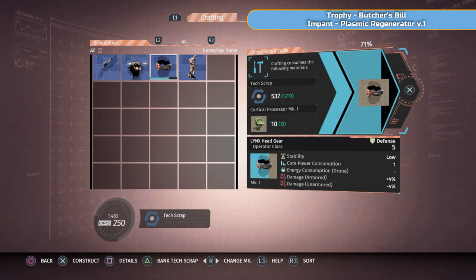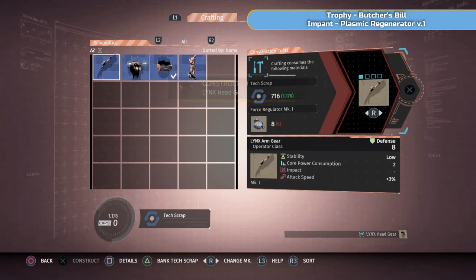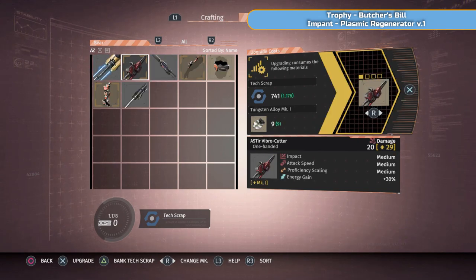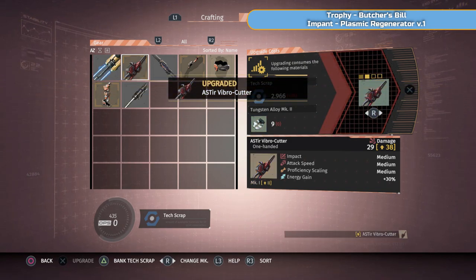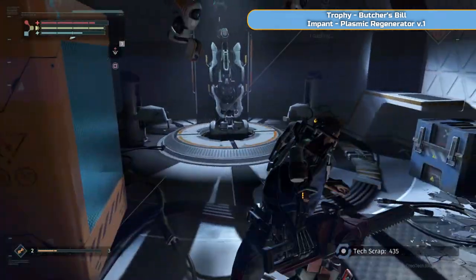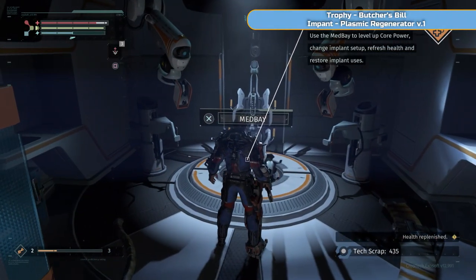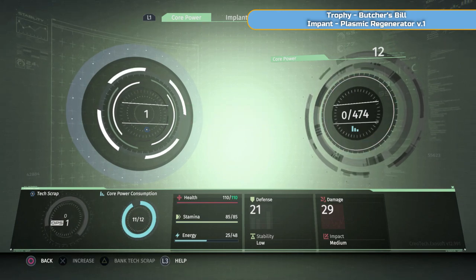Every time an enemy dies, you can see that proficiency bar in the bottom left corner go up. Just mix and match weapons early on so you get a feel for which you like. Certain weapons have better scaling with proficiency. I know which ones I like already so I'll stick with it and farm kills later. The left-hand side shows all the wrecked gear coming in — I'm now able to make the Lynx set. There's a really cool thing with boss weapons too: if you kill bosses in a certain way, you get a better version of their weapon.